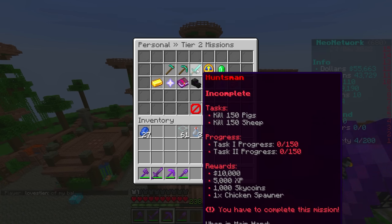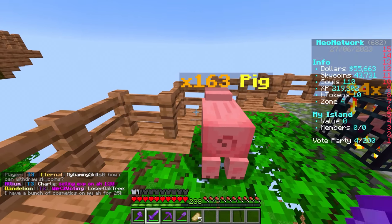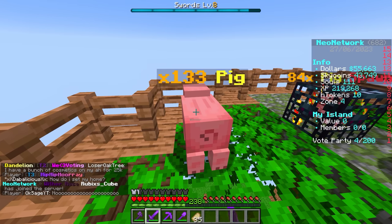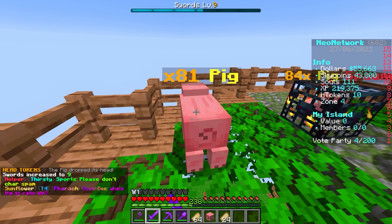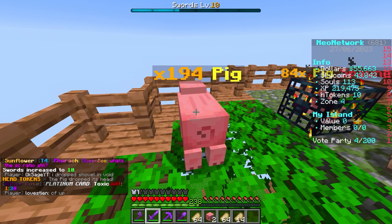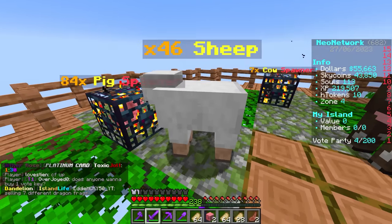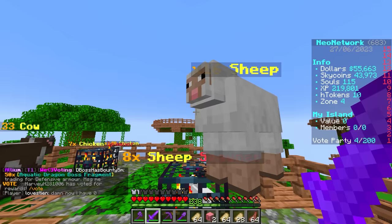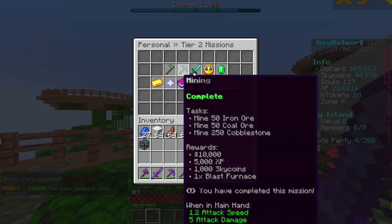Now we've got to kill 150 pigs and 150 sheep for the huntsman mission. We do have quite a few pigs but not many sheep spawners. I'll butterfly click real fast — I can peak at about 14 CPS and hold about eight steady. I can also jitter click pretty fast. We've done the 150 pigs — the sheep will take a little bit longer since we only have about seven spawners. I'll do it off camera and come back when done. There go the last sheep — huntsman complete!